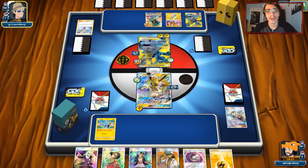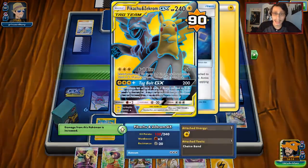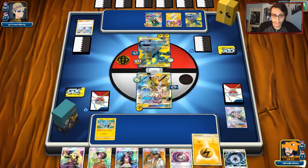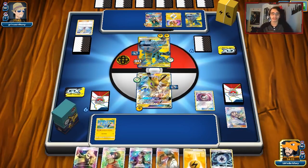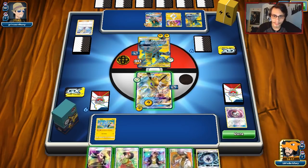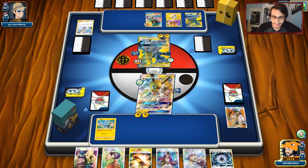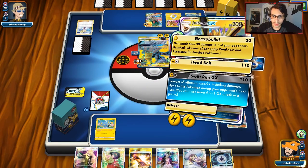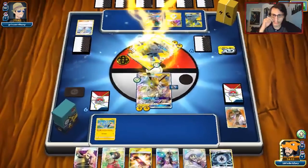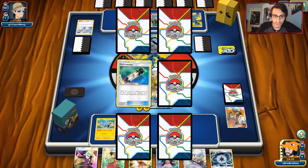If he has a knockout here, this is gonna be a little unfortunate. But if he doesn't, and he can't retreat — which he can if he has a Zeraora — we can knock him out with Swift Run and take three prizes. I don't know what he can do at that point. That's gonna be hard to recover from. He didn't get it. Timer Ball first, trying to get Luxios here — double tails. I hate to see it. I really want to get Luxray. We did not find one. I think we just Swift Run him for the knockout and take our three prize cards.